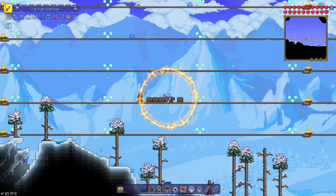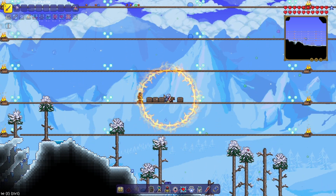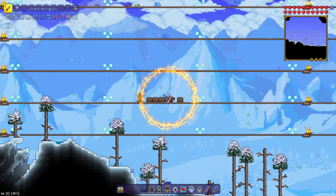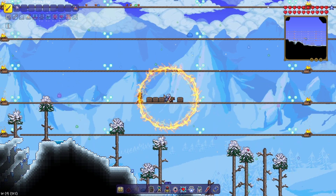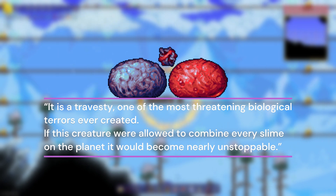The Slime God is a pre-hard mode boss that can be summoned and fought anywhere in the game world. The boss is composed of three main parts: the Crumulum Slime God, the Ebonian Slime God, and the core itself. The boss lore item states it is a Traversity, one of the most threatening biological terrors ever created. If this creature were allowed to combine every slime on the planet, it would become nearly unstoppable.